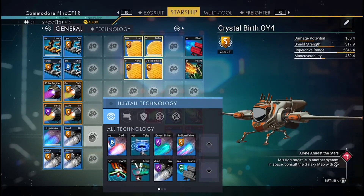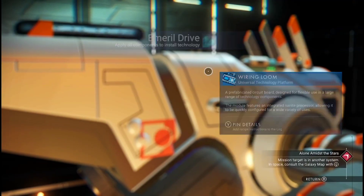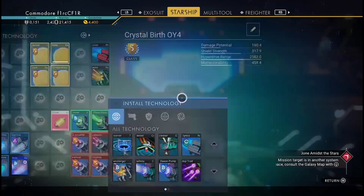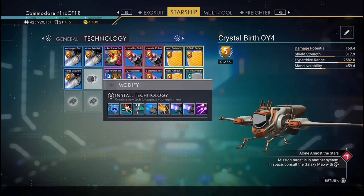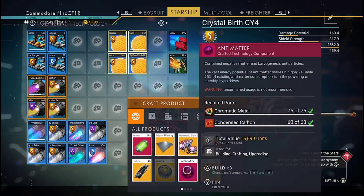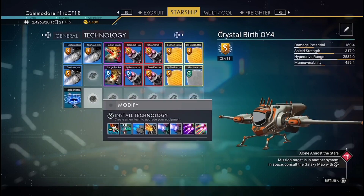Now we're putting all the hyperdrives in. You can unlock all these hyperdrives up in the space anomaly with Quicksilver, and once you've got them all you can access every type of star system. I'm putting the emergency one in — that's the one for warping away from pirates, which comes in handy quite a lot. You can see the hyperdrive range is going up. I'm keeping the upgrade parts to the right and the main parts to the left. Now putting in the teleport receiver — when your ship is on the ground, you can use it to send things directly to your ship.